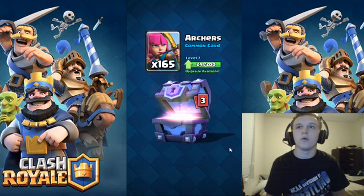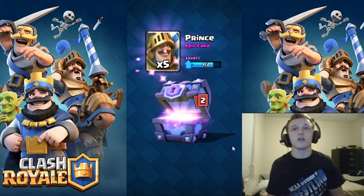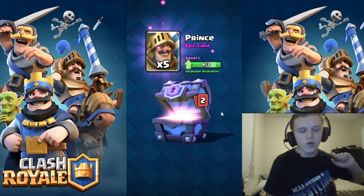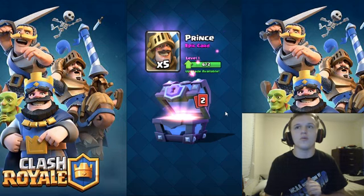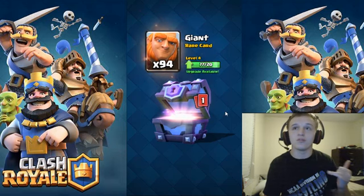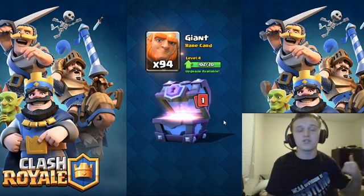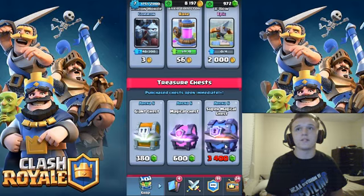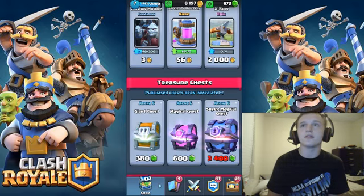We got a lot of Archers and I do use the Archers. We got a Prince times 5 — hopefully we get the Dark Prince too, I would love to get the Dark Prince. Giant times 94, that's good, I do use the Giant sometimes. And the Skeleton Army — that's good guys. My math is on point right now.